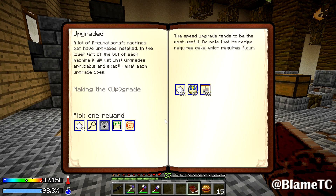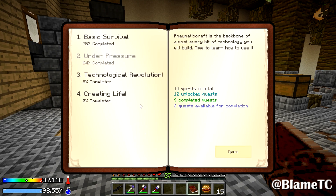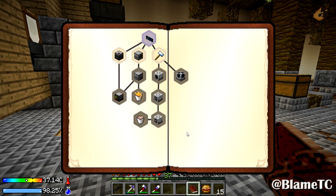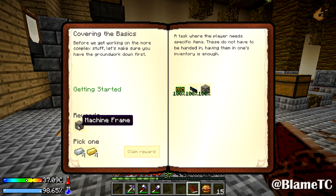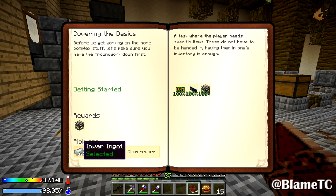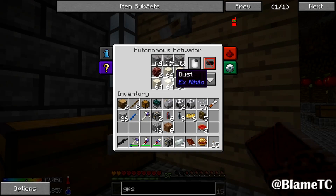Let's go... wait, can I do this one? Making the upgrade. Why is this one flashing? Oh, it's because it's available. And for some reason it felt like it was done. Alright, so we've got this right here — I've got the printed circuit, the PRC, and I've made a machine frame. We get a reward of a machine frame, and also Invar or Electrum. I'm gonna go with the Invar because the Invar is more annoying. Claim reward.